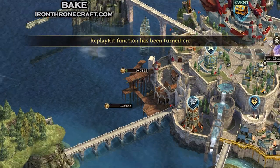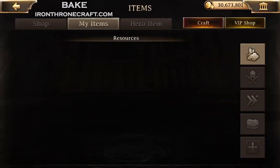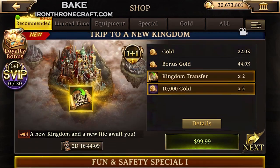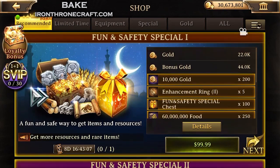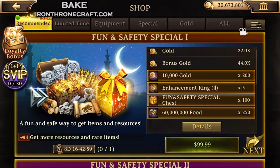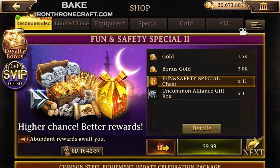Today we are going to talk about how to look up the percentages of what you get out of chests. This is relevant right now because there's been a lot of questions in the Line Channel about what you can get from these chests, from these packs that are out right now. How likely am I going to get this? How do I know what comes out of these things?